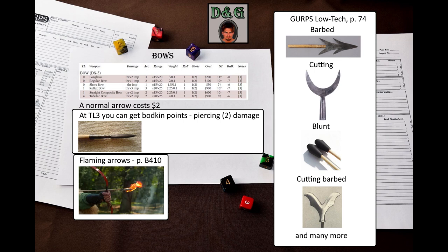On page 73 of GURPS Low-Tech, you can find more variant ammunition: barbed arrows, blunt arrows, cutting arrows, barbed cutting arrows, fire arrows, fire cage arrows, flight arrows, and humming bulb arrows. This selection of ammunition makes bows significantly more versatile.